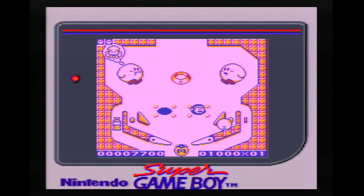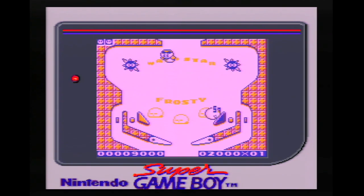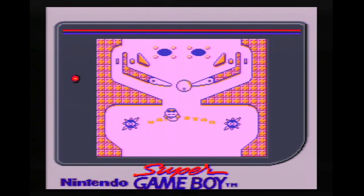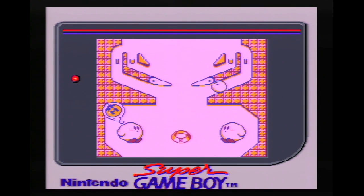Kirby's Pinball Land was released for the Game Boy in 1993. Presumably because Kirby is round, someone thought it would be a good idea to turn him into a pinball, and the world he inhabits into pinball tables. And you know what? It actually works.